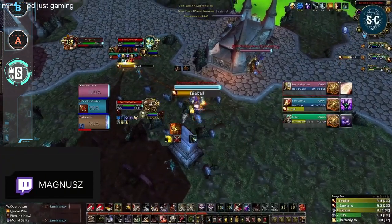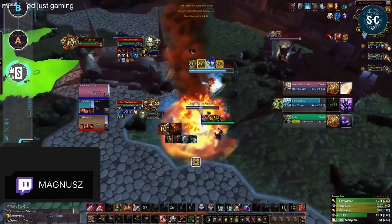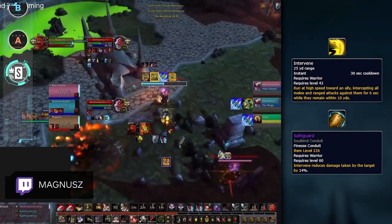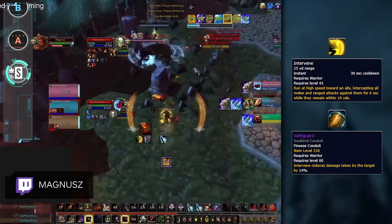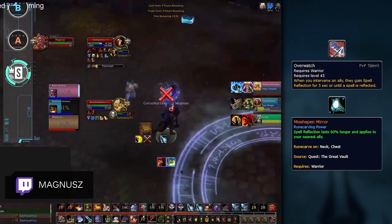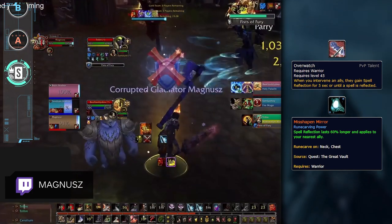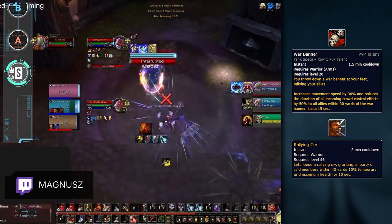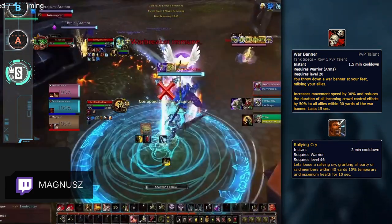Following Ret Paladin are Warriors, which are the highest pure DPS class on this list. Some people mistakenly view Warrior as an aggressive all-in DPS class, but they are far from that. Warriors have multiple support options for their team, and none are more important than Intervene. Not only can it be used to mitigate physical damage, but it can reduce damage overall with the Safeguard Conduit. On top of that, Intervene gains an additional interaction with the Overwatch PvP talent, allowing it to counter spells as well. When combined with the Misshapen Mirror Legendary, Warriors have some unique options for countering both damage and CC from enemy casters. Finally, Warbanner and Rallying Cry offer Warriors some truly unique team defensive options. Warbanner is especially useful into setup-based comps and can be used to preserve healer trinkets against comps like RMP.